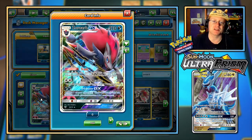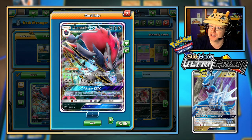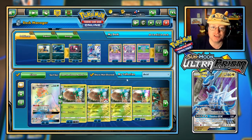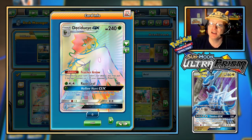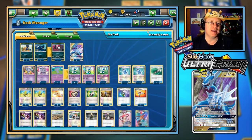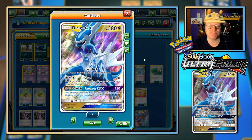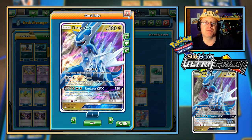You could do something like Zoroark GX with the trade ability: once during your turn, discard a card from hand and draw two cards — that could be a way to go. You can also do something like Decidueye GX Feather Arrow: once during your turn, you can put two damage counters on one of your opponent's Pokemon. Anything that you do once per turn you can do twice in a row. It's maybe not that big of a deal because you only get to skip the opposing turn once, since your GX attack is a one per game kind of thing. But I'm going to try something a little bit more creative.